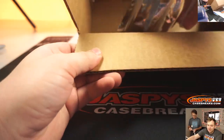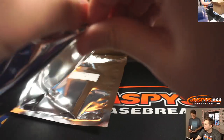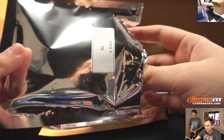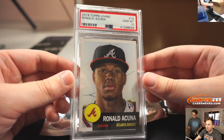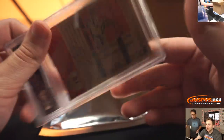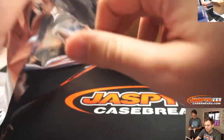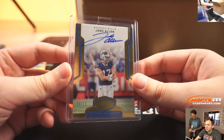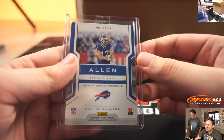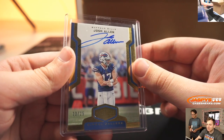Tyler, last two packs, good luck — packs 10 and 17. Pack 10: we have a 2018 Topps Living rookie card, gem mint 10, Ronald Acuña. Love that design. Nice rookie card to get. And pack 17 for Tyler S. — it is Josh Allen, 23 out of 25, from Plates and Patches Football, a rookie auto, Signal Callers. Nice. Tyler S., there you go.